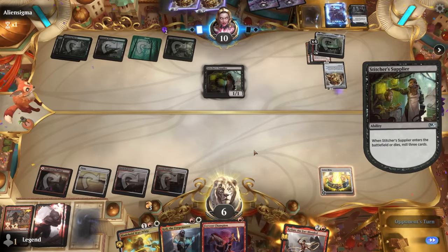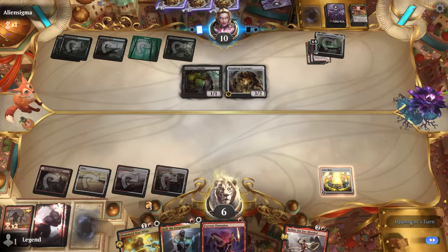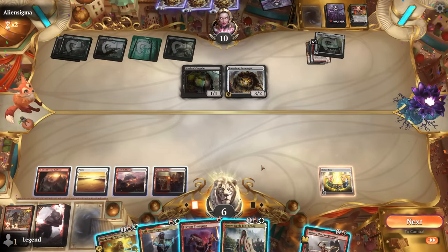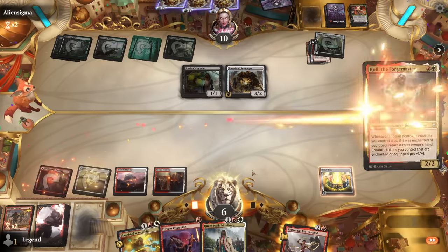We're down to 6, but now without a way to make use of infinite mana since we lost a Charger that cannot be used to combo. I still need to top-deck something else. Queen Keila! We'll start by assembling the combo, then dump our hand into play and take it from there.